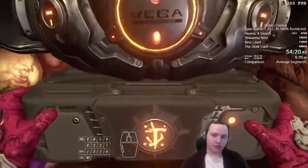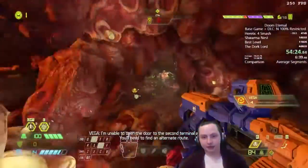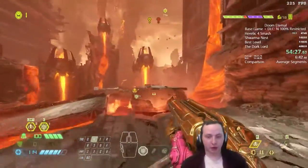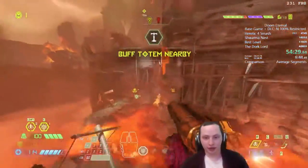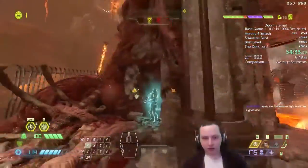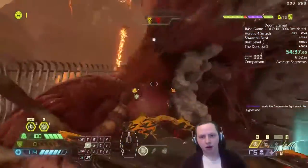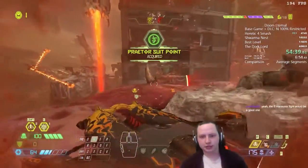We're picking up mastery upgrades for the Ballista — its power-ups are so good that we mastered them both naturally. There's a buff totem active here, but this fight isn't required, so we're just going to skip everything and go straight to the end tier.